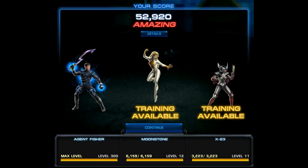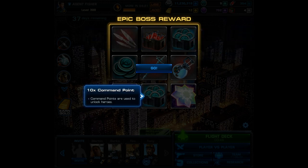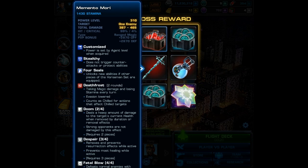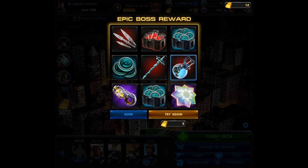Now we get to go for the roulette spin. There's a weapon from the horseman set you can get from this epic boss — it's stealthy, it puts death frost on the enemy, and it also has doom, despair, and fatal blow depending on how many set pieces you have. You can also win 40 unstable iso-8, 5 and 10 command points. Let's hope we get the weapon — and it looks like it stopped on it and then went one over to quantum elixir.